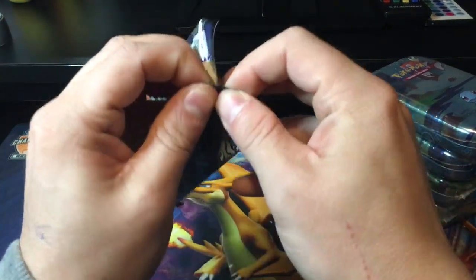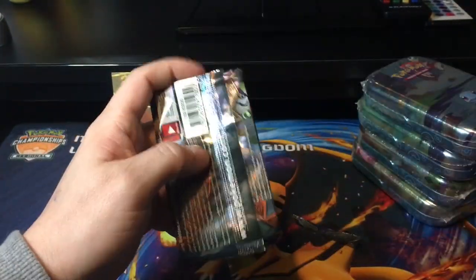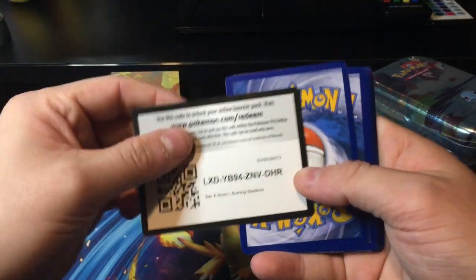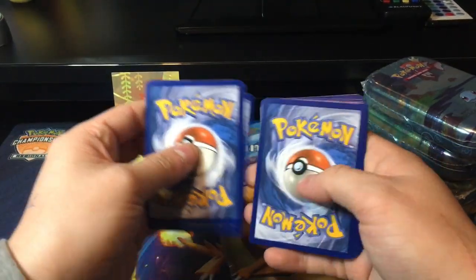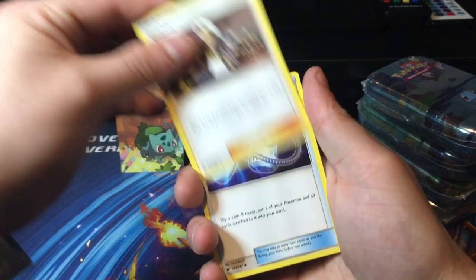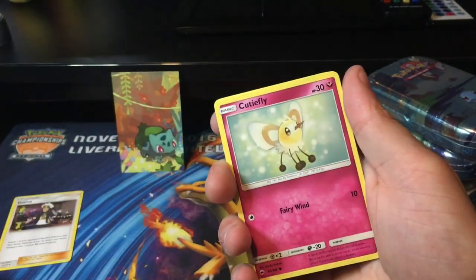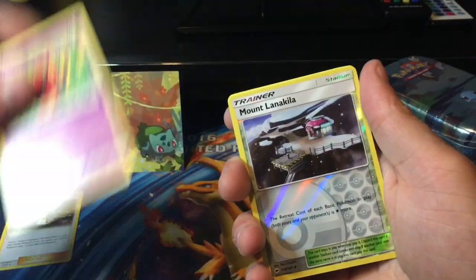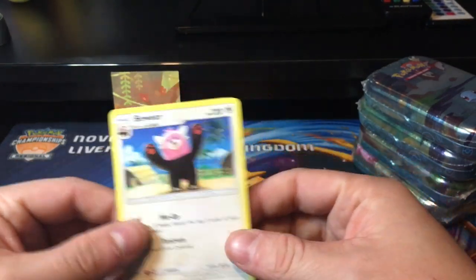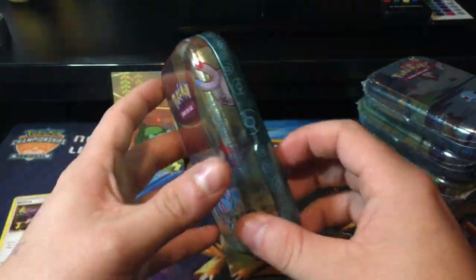Fingers crossed for the Burning Shadows pack - let's see what we get in this. Got my scissors at the ready just in case, and yes we did need them. There is the code - four from the back. And let's see what we get: a Fire Energy, Guzma - very nice - Super Scoop Up, Primarina, Alolan Grimer, Ledyba, Cutiefly, Horsea, Venipede, and a Bewear Non-Holo. Okay, never mind, because at the end of the day this is going to look very, very nice in the tin collection that I've started to build up.